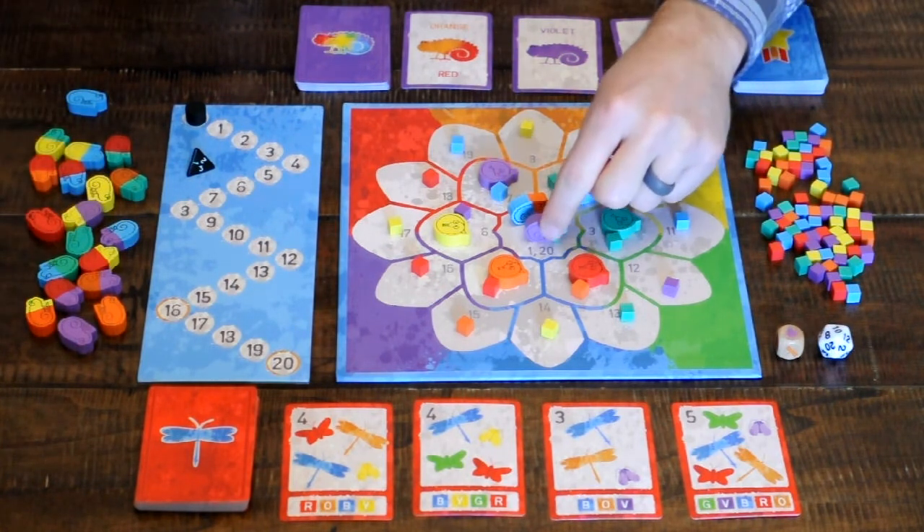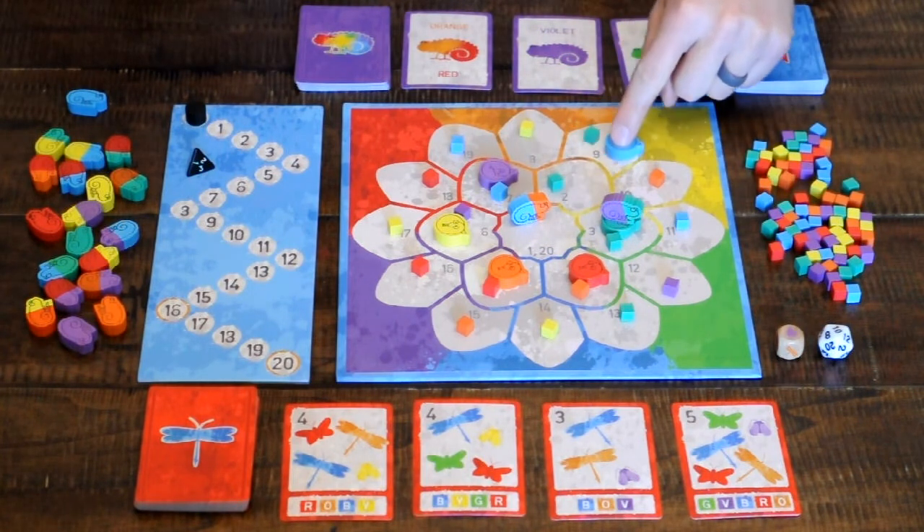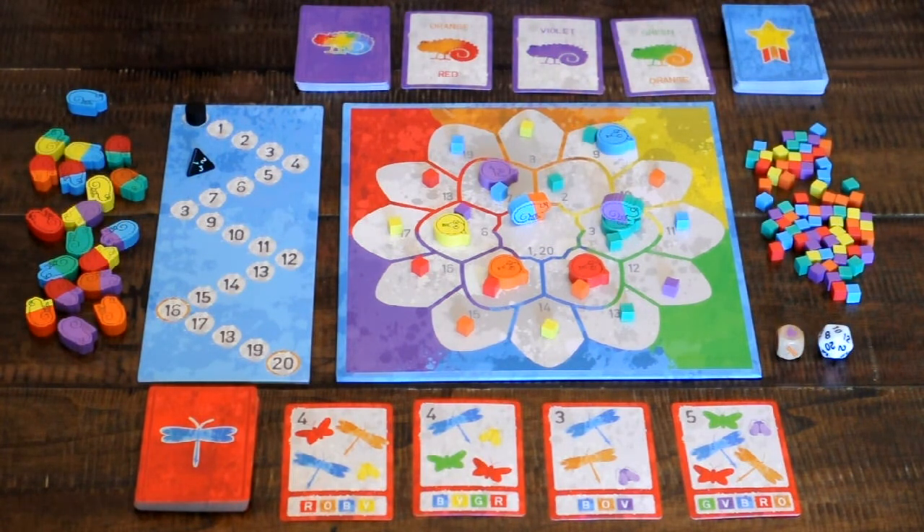You can also move your chameleon one space, move a snake one space, or attract more bugs to the board by rolling the dice.